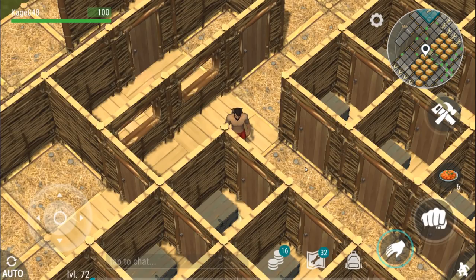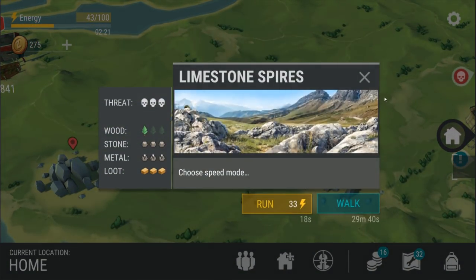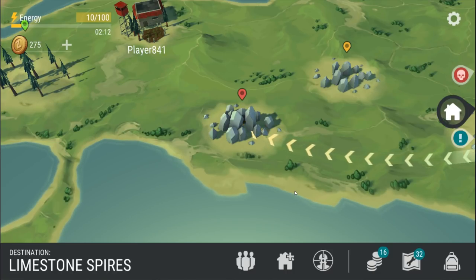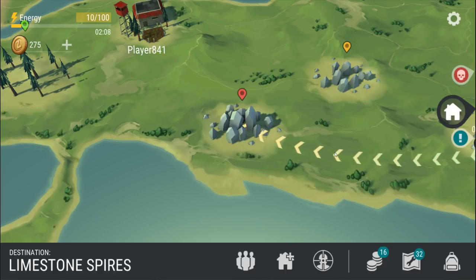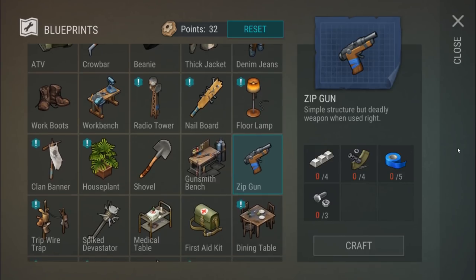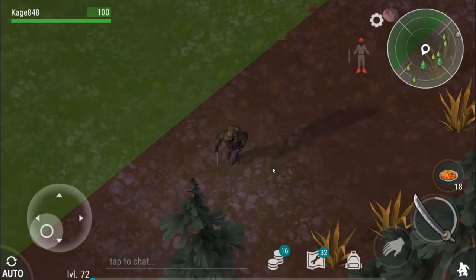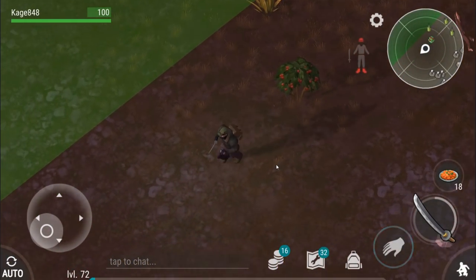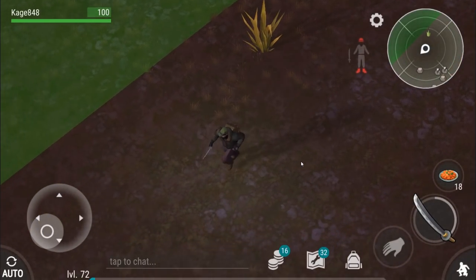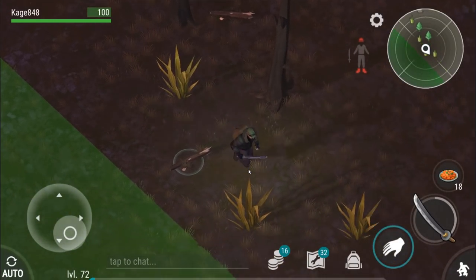We got an airdrop but unfortunately it's in the opposite direction. I came to the spires and then had to run back because I forgot some things. We're gonna run to the spires, finish up the video there, and hopefully get some bauxite. Do we even need bauxite ore for anything? You can make the workbench with it and you can also make the zip gun — but I watched someone use the zip gun and it's a complete and utter turd. I mainly need iron, but I could also use some bauxite.